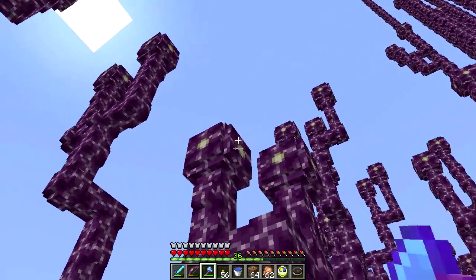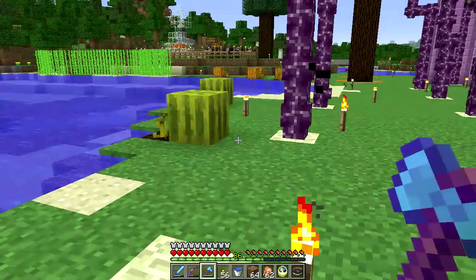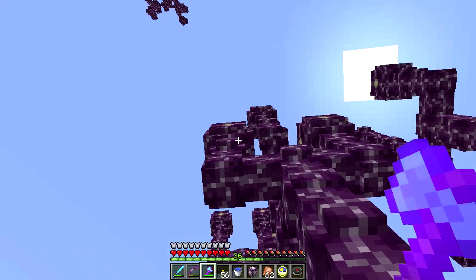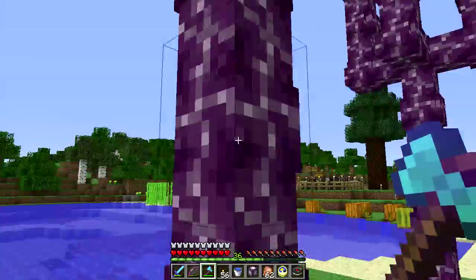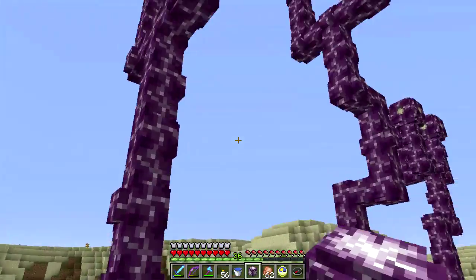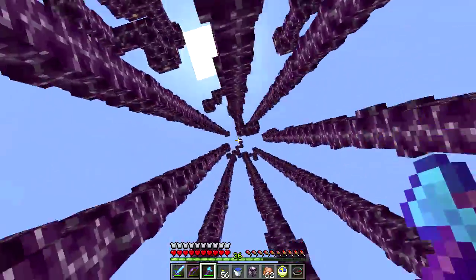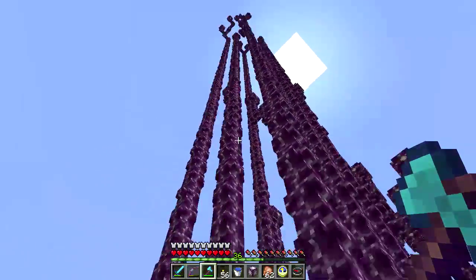You have to pop off the flowers first, and it's most useful when they get up to a certain size. When they're five or six blocks tall is when it's easiest to harvest. If they get too much taller it gets more difficult. The wiki says they can grow 22 blocks tall, but that's wrong - they can grow much farther. Some of these are 60-ish blocks tall.